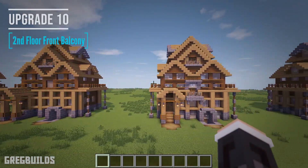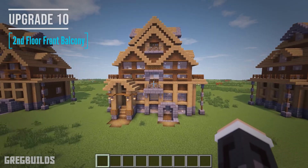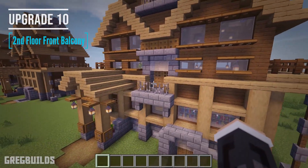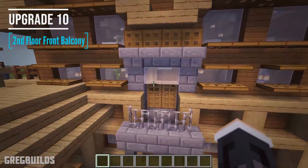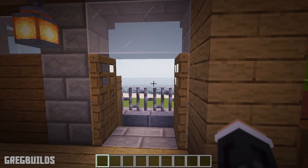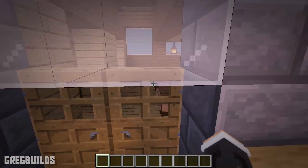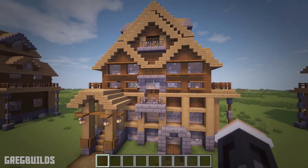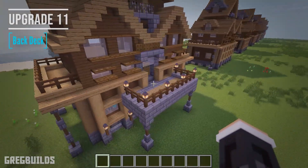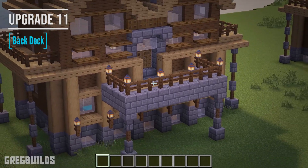Next I added in a second floor front side balcony. This gives a nice lookout point from the second floor, as well as adding detail to the outside of the building. This balcony uses a similar block palette to the other balconies we installed. Next the house got a large back deck upgrade, and this gives access to the second floor. I even put lighting down below for extra brightness in the evening time.